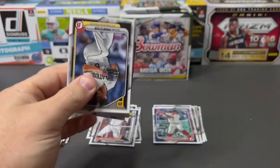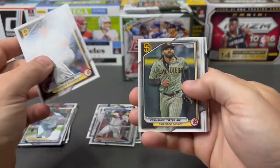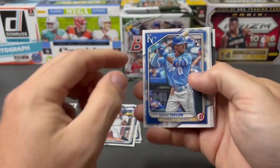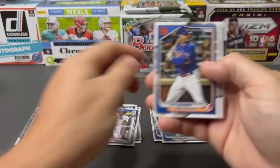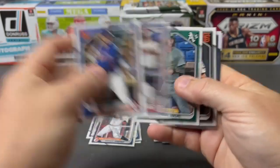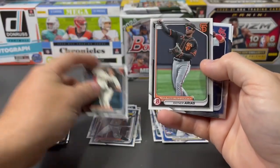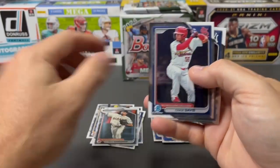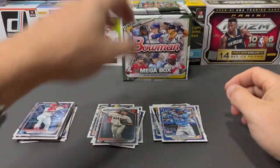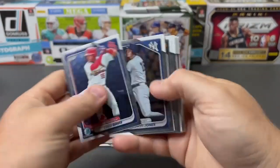We've got an Enrique Jimenez paper first and then the John Cruz paper first, then Travis Honeyman, Tony Blanco Jr., and James Wood. One more pack here — we've got Daniel Susak and then Vander, Hay, Arias, Chase Davis, and Spencer Jones.